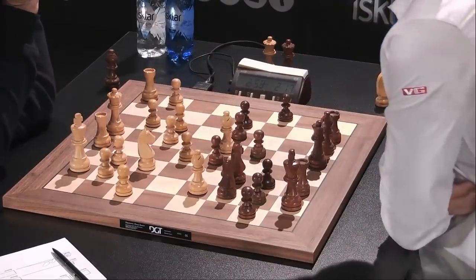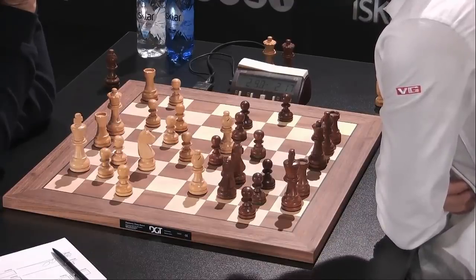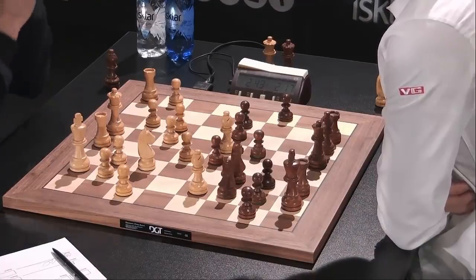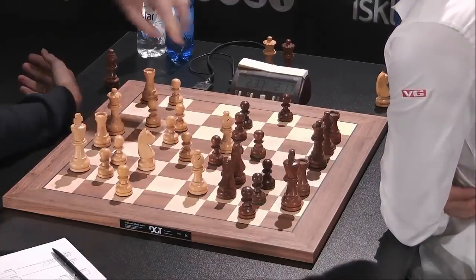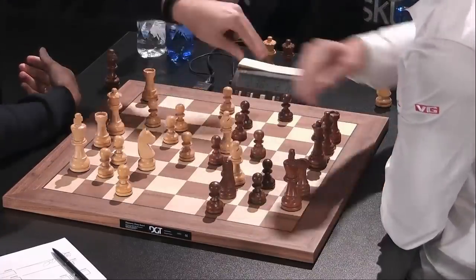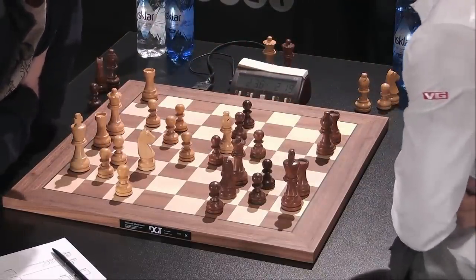Bishop g5 is fighting for the d5 square for the bishop. I still think black is fine. He wants to go h6, and then if white had to exchange on f6, black would gain this very pleasant square on f4 for his knight. So bishop d5 might have been a bit of a blank shot. Now he plays a4, but after h6, you have to take, queen takes.